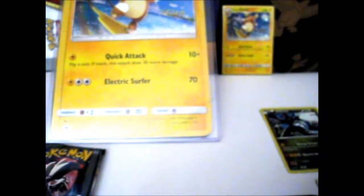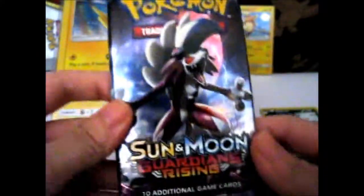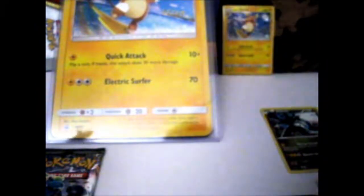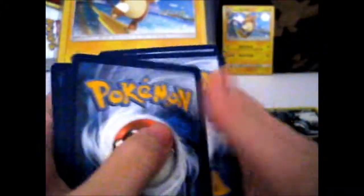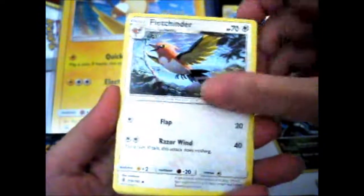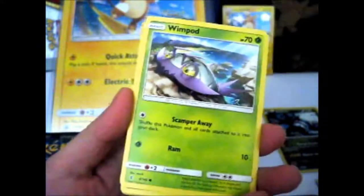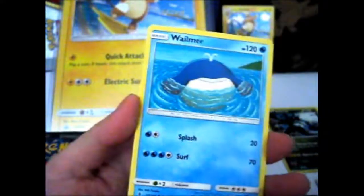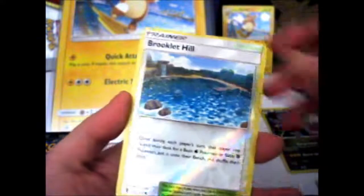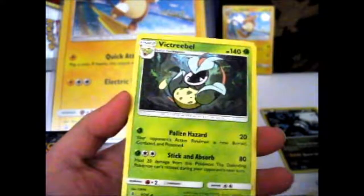Guardians Rising — fingers crossed for Tapu Lele. We got a Wimpod. We have Lightning Energy, Legendary, Goo, Wimpod again, Whalmer, Bewear, Rockruff in reverse, and Brooklet Hill — which is great. And Victory Bell which is in Beldum. No Tapu Lele this time.